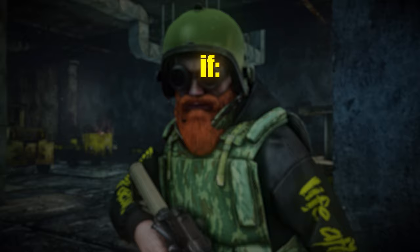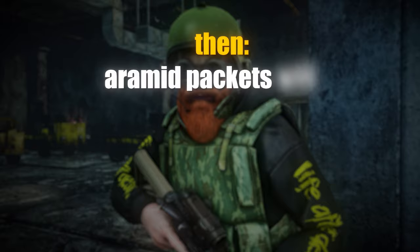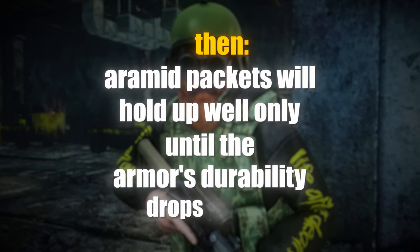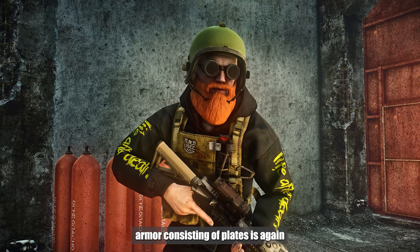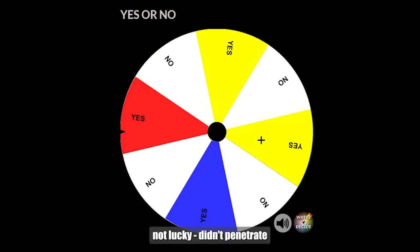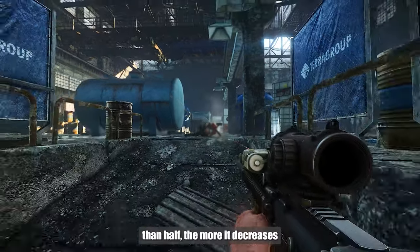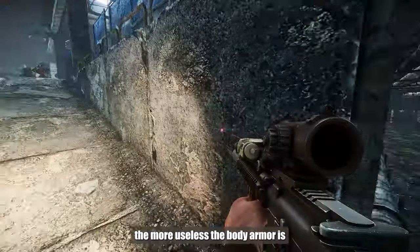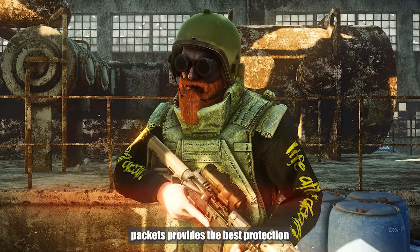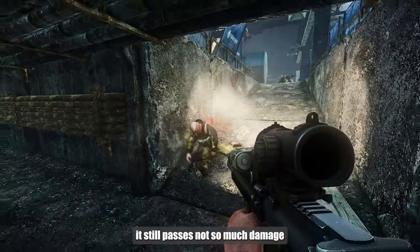Intermediate conclusions: if the cartridge's penetration ability is lower than the armor by one class, then armed packets will hold up well only until the armor's durability drops by half. Armor consisting of plates is pure randomness — lucky, penetrated; not lucky, didn't penetrate. When durability is less than half, the more it decreases, the more useless the body armor is. The combination of plates plus armed packets provides the best protection — even when the plate is heavily damaged, it still passes not so much damage.